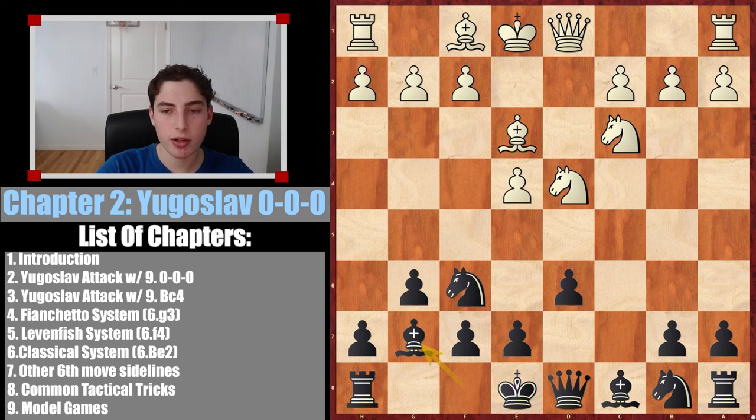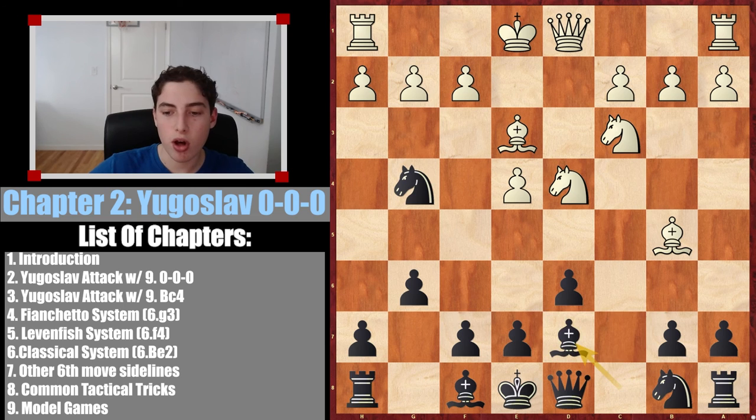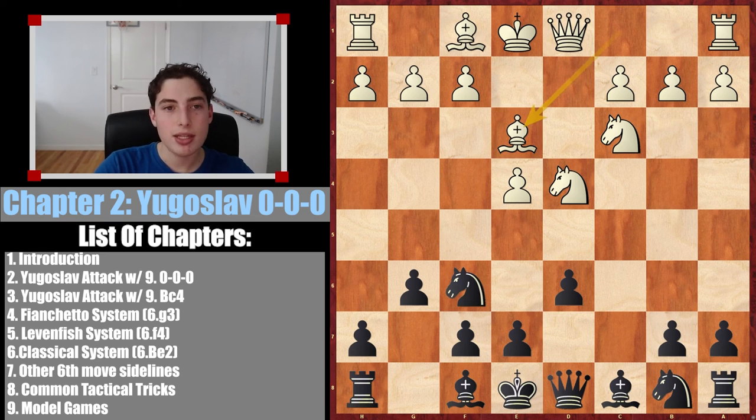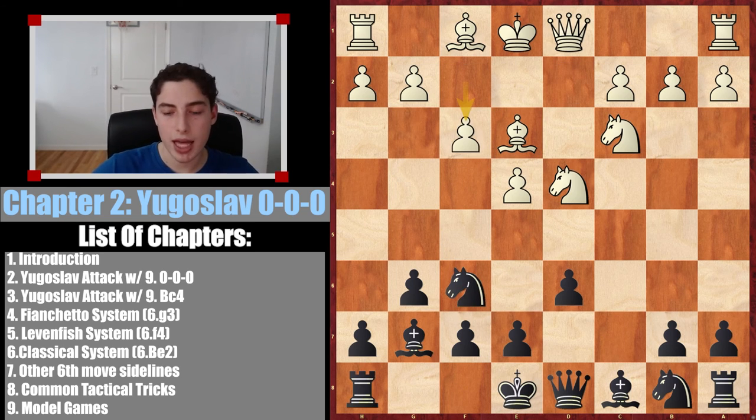So we go bishop g7. Now f3. I want to remind you: do not fall into the trap of going knight g4 here, targeting the bishop. The idea is correct but the execution is not. They have this check, and after we block, queen takes knight — this bishop is pinned and white is going to be up a piece. So instead we simply develop. If they don't play f3, this idea does come into play and we try to win the bishop, but they'll play f3 to stop that.